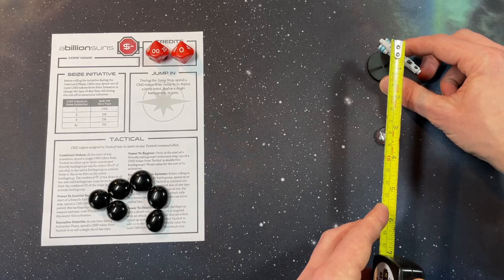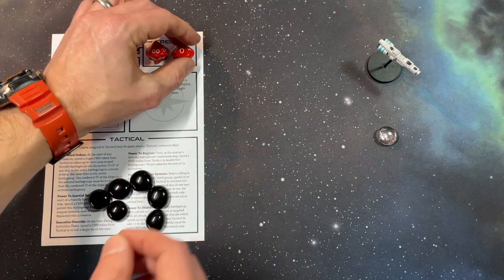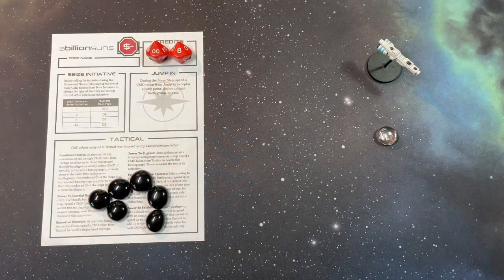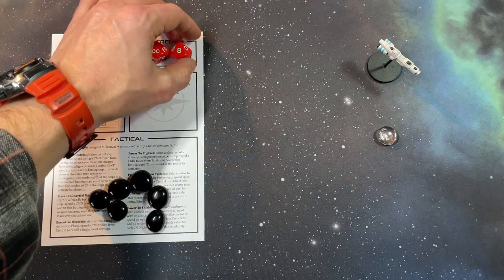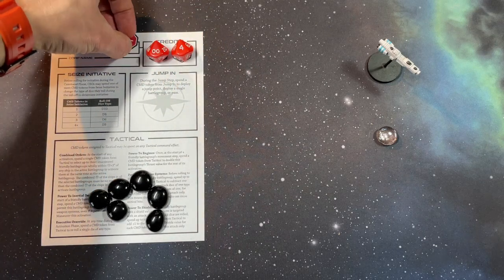As I spend command tokens from the jump in command to requisition new battle groups, that's going to cost me credits. As I spend those credits I record what I've spent using the credits tracker, likely driving me initially into deficit. Later, as I begin to score from the contracts on the table, I'll record the revenue I make on my credits tracker, hopefully pushing me back into profit.